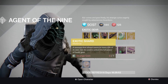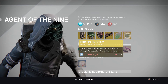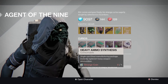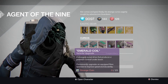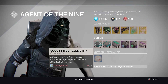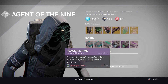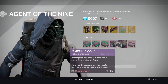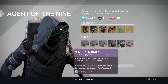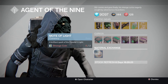Exotic Shard, obviously for upgrading. And obviously exotic engrams — so if you guys need any chest armour, definitely worthwhile having a look at that. He is selling heavy ammo synthesis again, scout rifle telemetry, hand cannon telemetry, shotgun telemetry, plasma drive, and obviously your emerald coils for upgrading your sparrows from rare to legendary. And he's also got the materials exchange.